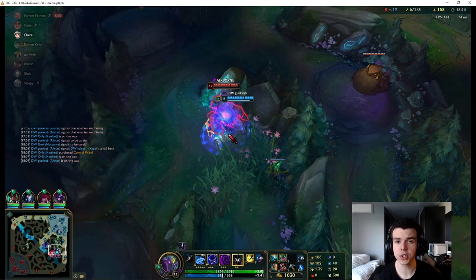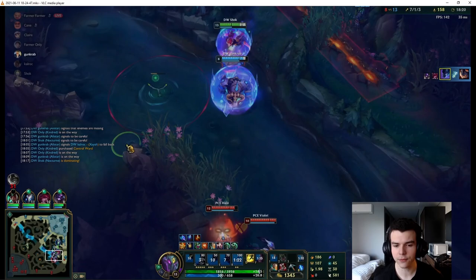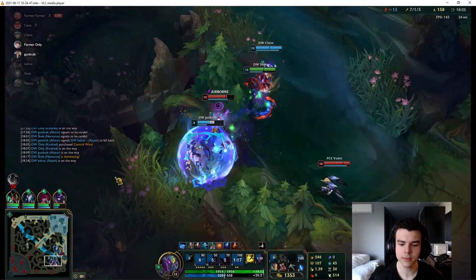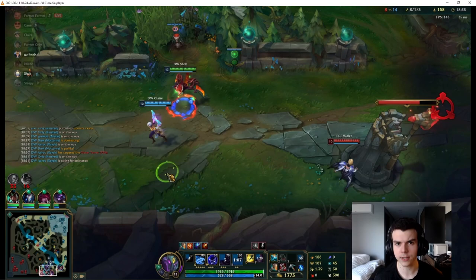If you execute the mid-game steps correctly there are two big advantages. First, more gold and XP — you've been pushing side waves and potentially taking enemy camps, so you should be ahead of your opponent. Second, a big positional advantage: with vision all over their jungle you can make picks on enemies as they walk in without vision, and they're the ones walking into you. That combination of better position and more gold makes winning objective fights much much easier, and that's the backbone of closing out games.